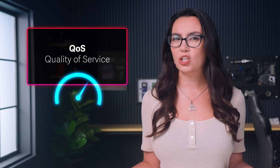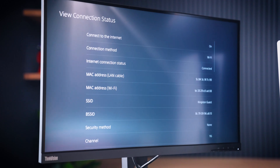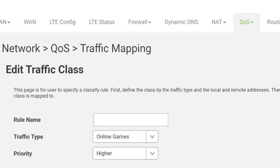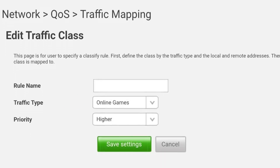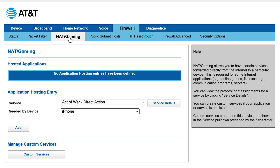One thing you may be able to do in the PS5 options is adjust the QoS, or quality of service. This will depend on your internet service provider. View your PS5 settings in connection status to identify its MAC address, then log into your router by typing your IP address as the URL in any browser, and look for the QoS settings. If you find them, choose your console based on the MAC address you noted and change the priority to highest or maximum. Your router will then prioritize your PS5 over all other devices on the network.